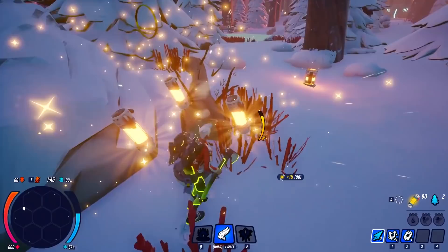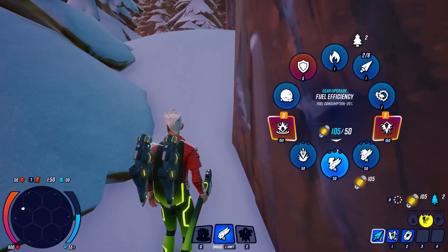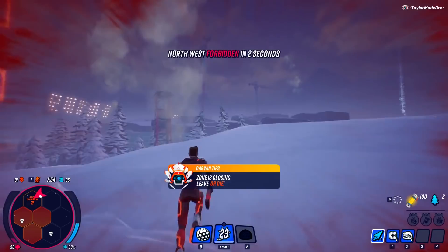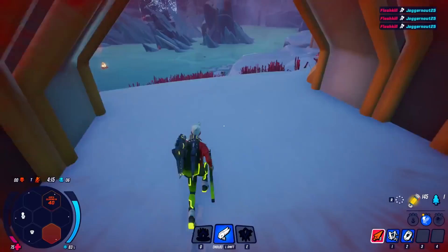Darwin Project tries extremely hard to be different from games like Fortnite or Apex Legends, despite the surface level similarities. Instead of around 100 people per match, there are only 10, which makes matches shorter but more intense. Instead of a circle closing around the map toward a totally random spot, this map's seven regions close off one by one, lending a new type of unpredictability.